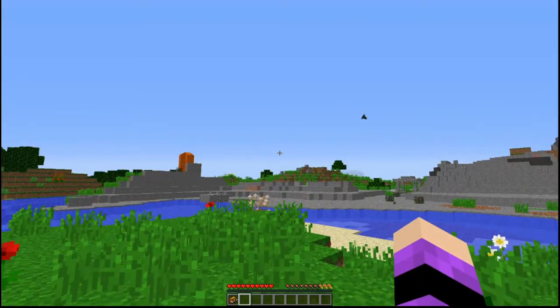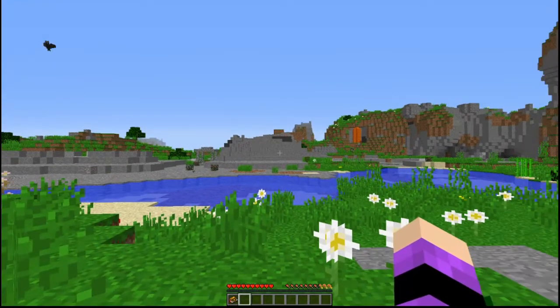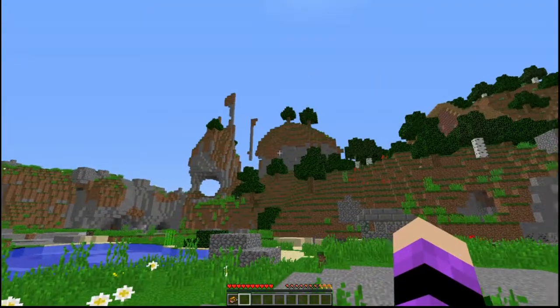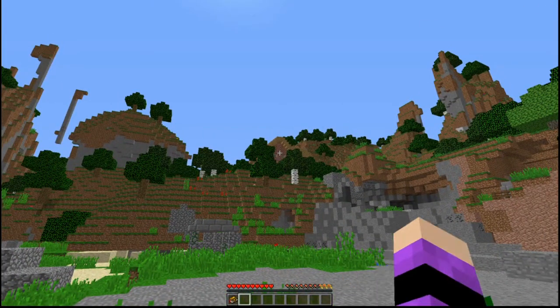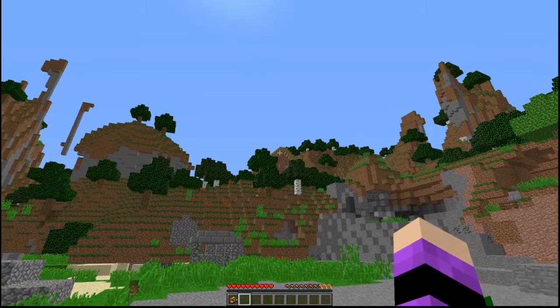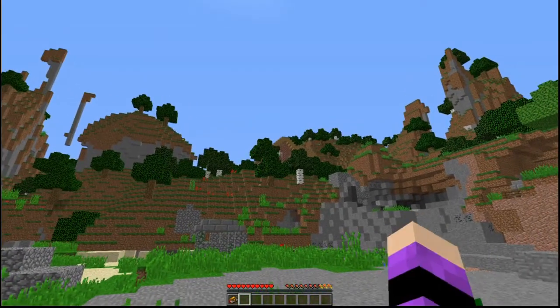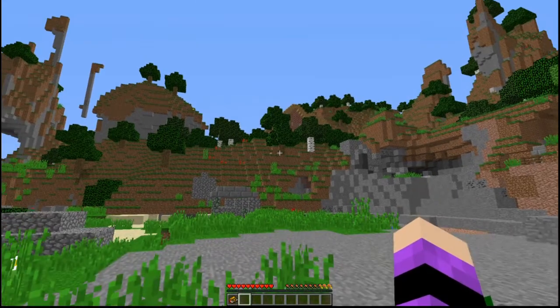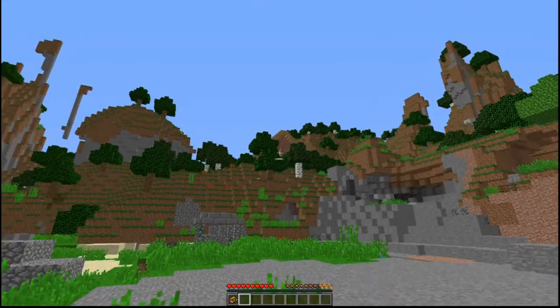One of the reasons I chose this seed: we have Surface Iron over there, Surface Coal here, and some really cool structures. That house right there on the hill — one of the goals in this series is to actually conquer that place. We have to conquer it.